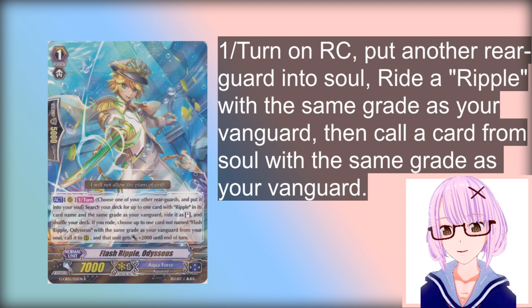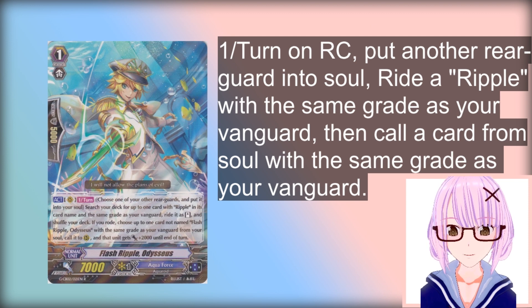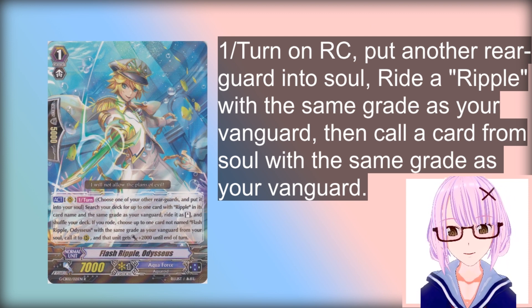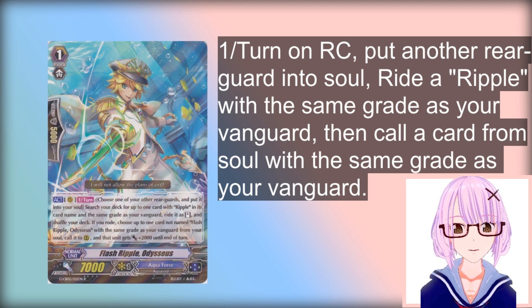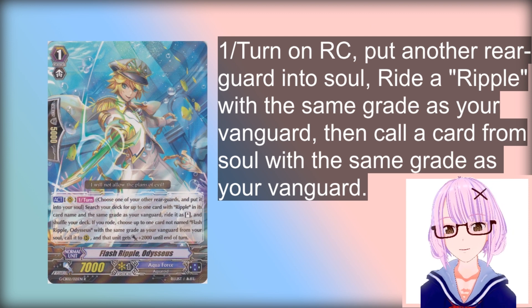Simple as that, basically. After you ride, you get to call a card from your soul with the same grade as your current Vanguard. You can start to see why this is a little bit broken with our little blue friend — because you can put a Zazon to soul, use Odysseus to ride another Grade 1, then call back Zazon to Soul Blast something, and then you get to call 2 more, so you have 2 Cyclones up.